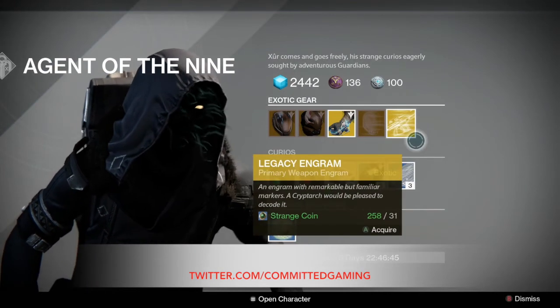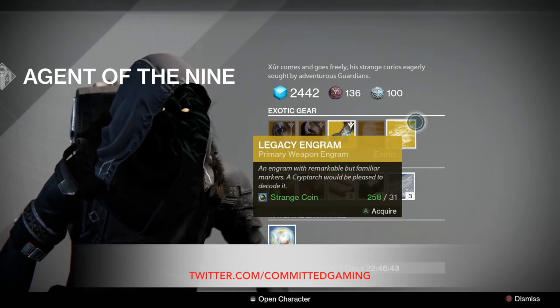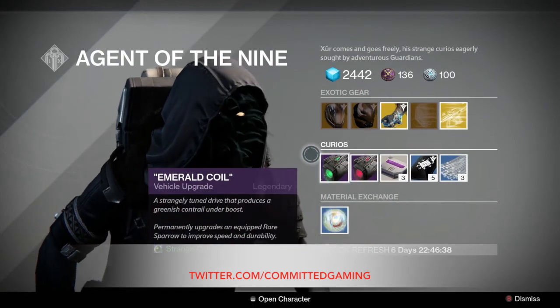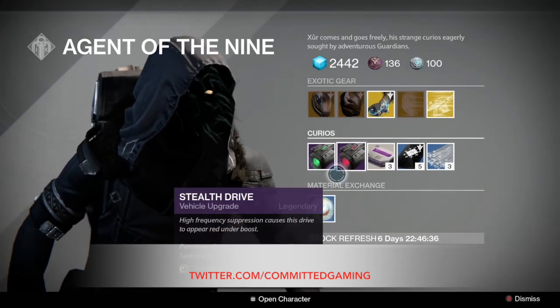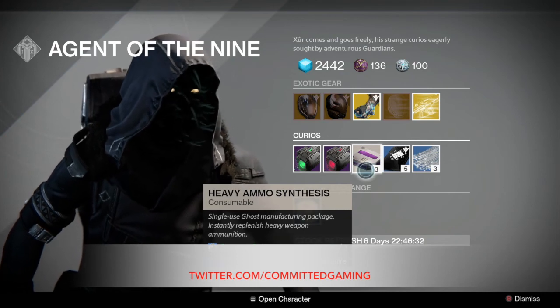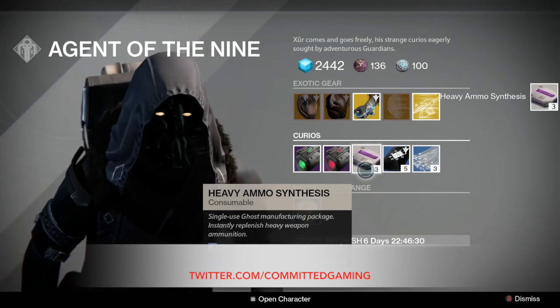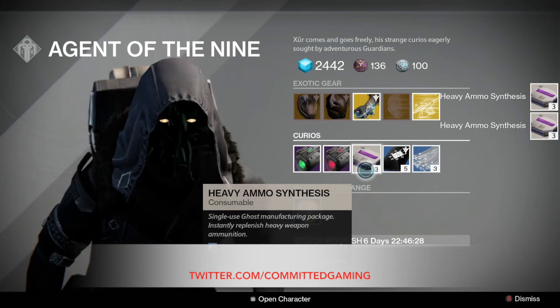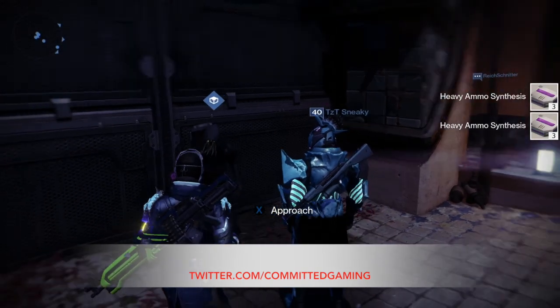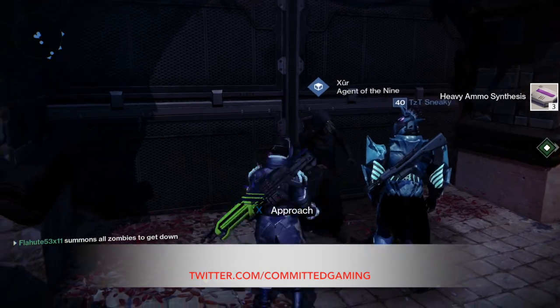So, there we go — that's pretty much Xur's. We have year-one legacy primary weapon engrams, but there's really nothing to look for there. That is Xur, week 61. Not a whole lot going on. I'm going to pick up a few heavy weapon rounds because of heavy weapon round reasons. Thanks, everybody, for tuning in. I'm Flute5311, and all you gamers out there, stay committed.